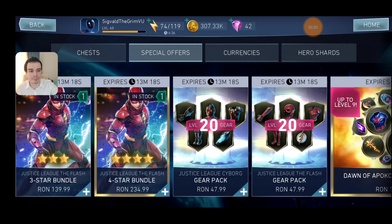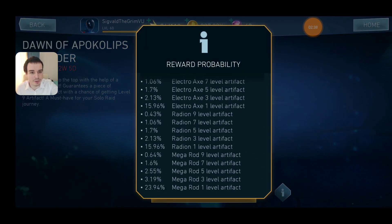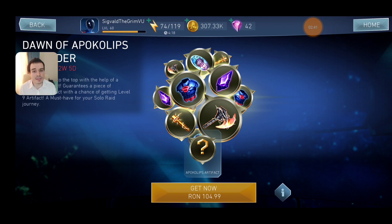Now let's get into the special offers. This offer is going to guarantee you one of the new artifacts. It doesn't matter which one, because there are some better and some worse new artifacts, but all of them are going to grant you passive buffs in solo raids, and that is going to be very important. So if you were ever going to spend money on this game, this is definitely the time — by getting one of those artifacts you will get good value because you'll have a much easier time getting through solo raids. But again, whether you want to spend money on this game is up to you. I would buy this myself if I hadn't promised you guys that I'd keep this account 100% free to play.